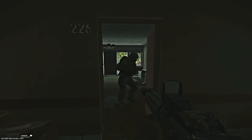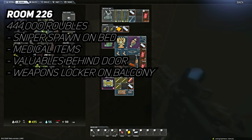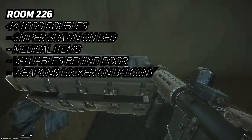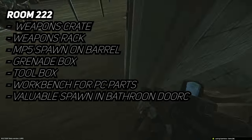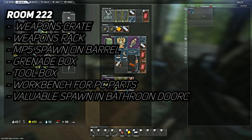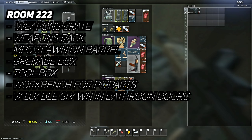Continue down the hall to room 226, which you'll find on your left-hand side. This room is connected to room 222, another very popular room, and it's cheaper to buy the 226 key for only 444k rather than 500k for the 222 key. Inside 226 there's a sniper spawn on the bed, a grey weapons crate, and high-tier medical items including ophthalmoscopes on the cupboard behind the door. Moving out onto the balcony there's a weapons locker, and continuing into room 222 you'll see another grey weapons crate, a weapons rack, a barrel where an MP5 can spawn, plus a toolbox and grenade box. Next to the toolbox is a workbench that can spawn computer parts including graphics cards. In the bathroom doorway there's an open cardboard box with a gold spawn where you can regularly find Golden Neck Queens and lions.